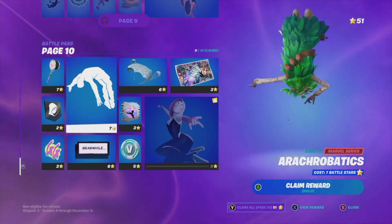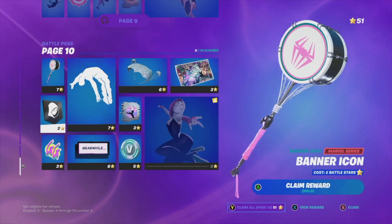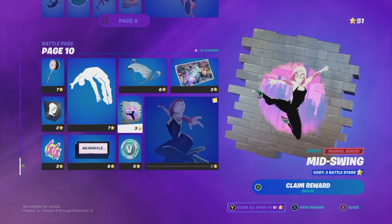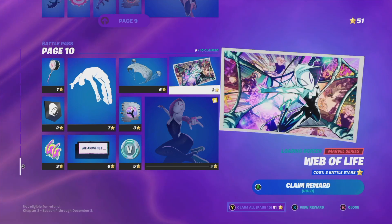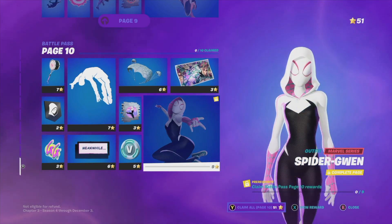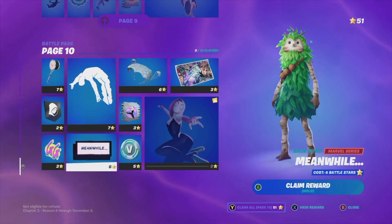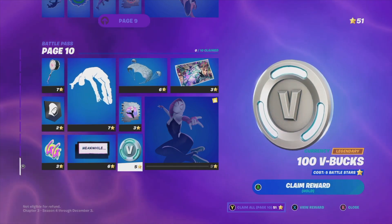On page 10 the highlights are pretty much everything: this awesome emote, the harvesting tool, the emoticon, this banner, the backbling, the spray, the glider, the loading screen — and what everybody wants is this skin right here. In order to unlock that skin you do have to claim everything around it.